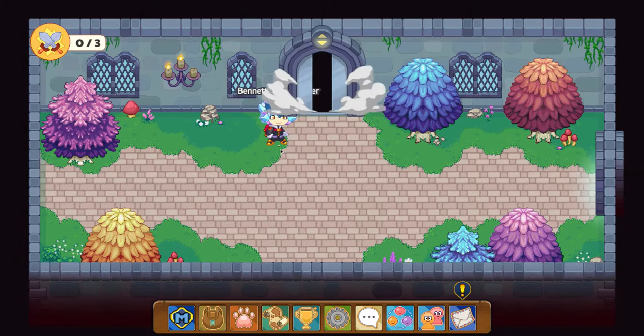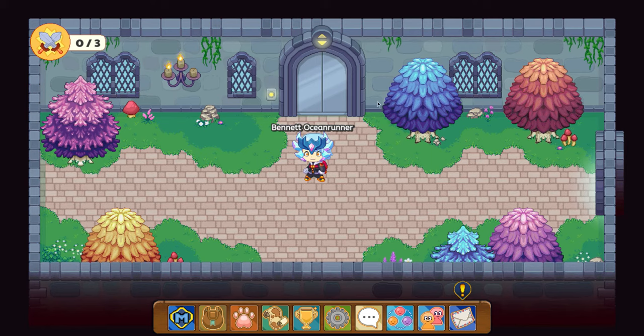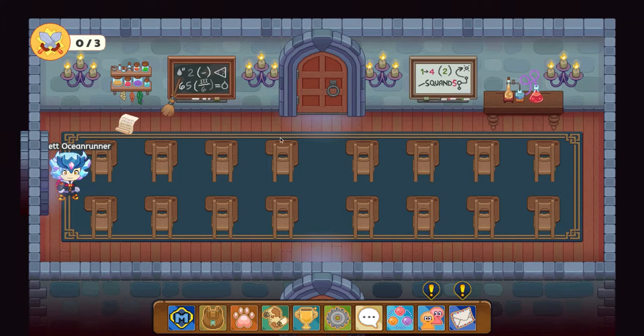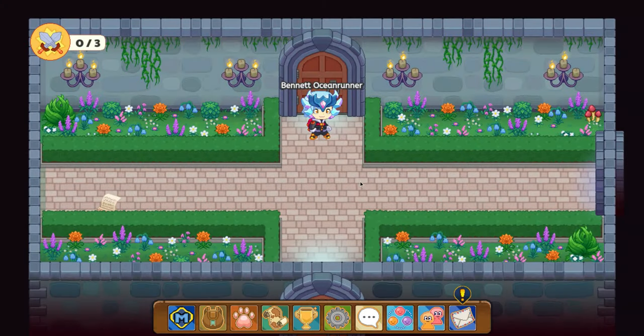I'm pretty sure you're going to have to be playing Prodigy for a while if you're going to want to do this, because it didn't let me. I've already made it to the second floor after I did free battles. But just to warn you, these battles are hard ones. Sometimes it can be kind of hard to find pets here, but you can get Academy Pages in here too.